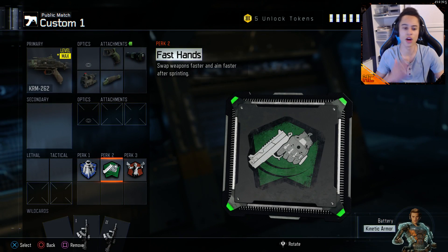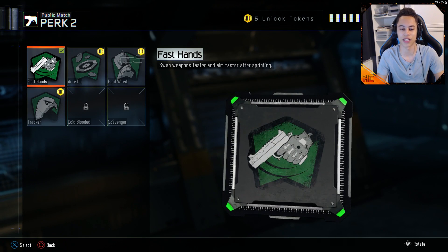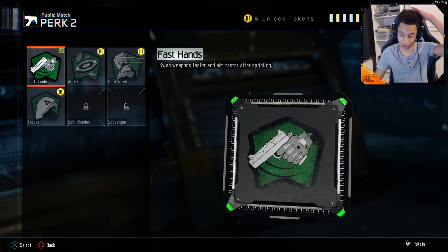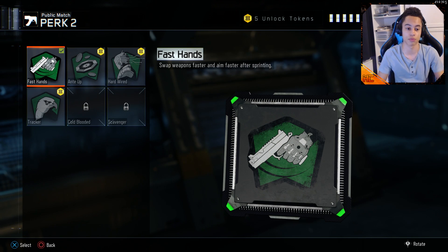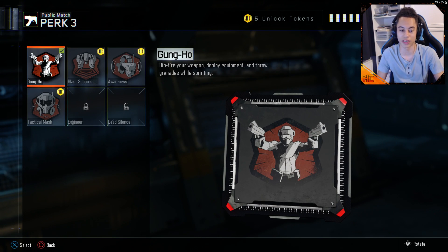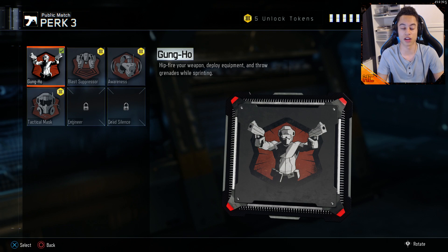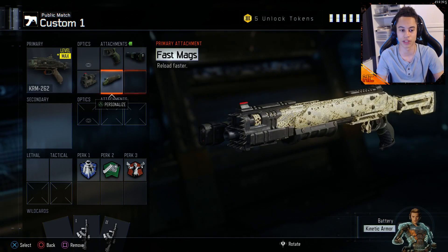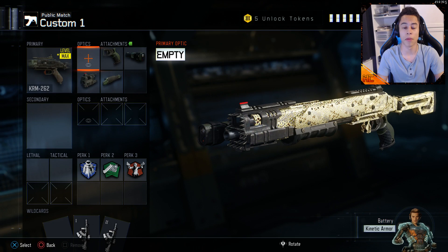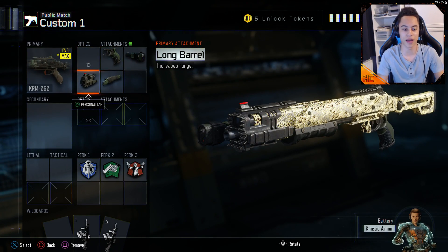These other two perks you should definitely run: Fast Hands lets you swap weapons and aim faster after sprinting - since you're going to be sprinting around with a shotgun it makes your gun ready quicker. Gung-Ho lets you hip fire your weapon while sprinting. With a shotgun I personally hip fire most of the time anyway, so you're not really fussed about the sight.